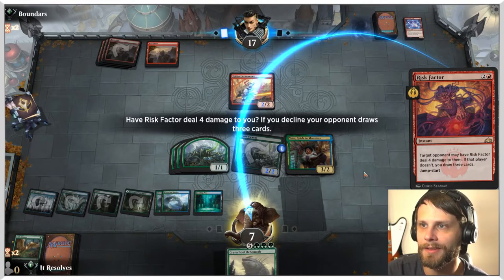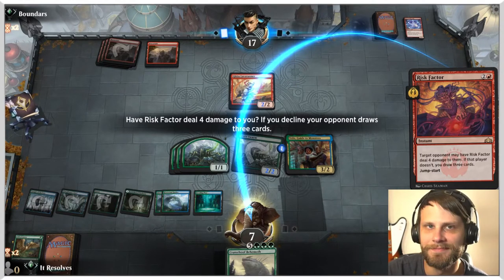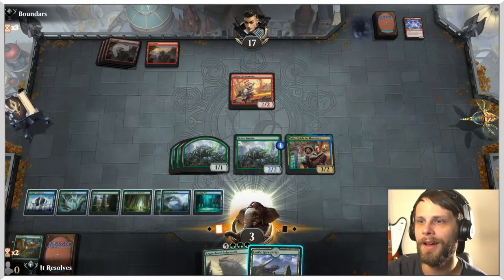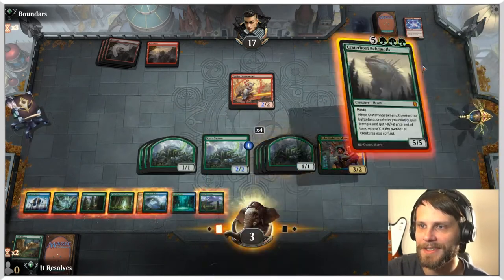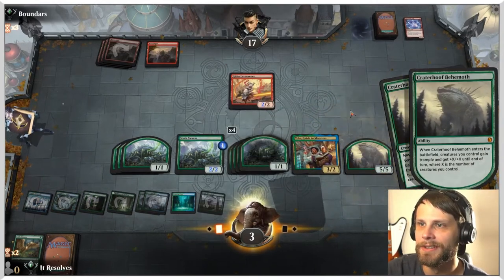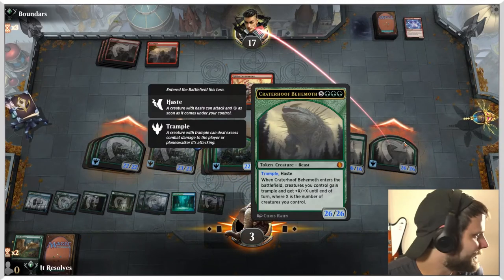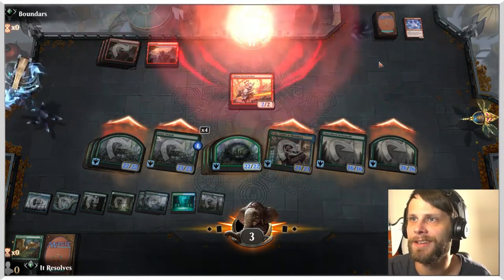So if we get a land, we could win. Theoretically. We're risking it — it's Risk Factor time, baby, we're doing it. We got this. That gets us Crater Hoof! We actually didn't even need a land. We calculated that risk and got it. Oh, they didn't even let us attack. All right — one win down, let's see if we can get two more.